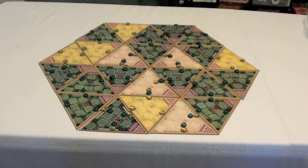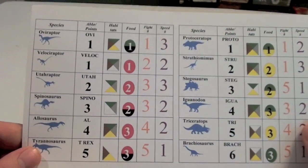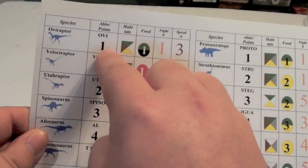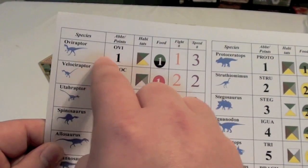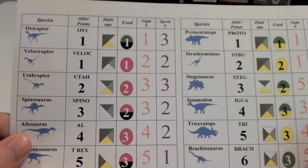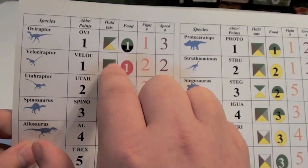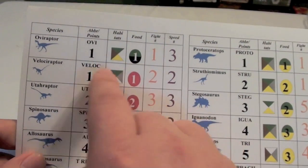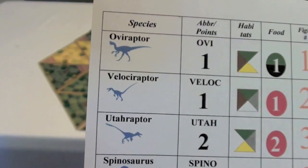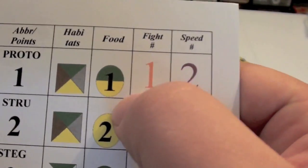The dinosaurs are represented by player pieces and stands. Here on the player sheet you can see the different dinosaur names along the left, and their point values next to that. The Oviraptor is worth one point, whereas something like a Spinosaurus is worth three points. Next to that you can see the types of terrains they can survive and move on, and what types of food they'll need. Oviraptors can eat trees or carcasses, Velociraptors need kills, and Protoceratops need either trees or ferns.